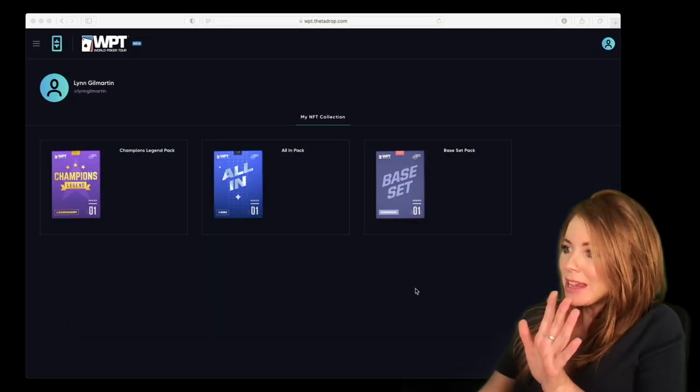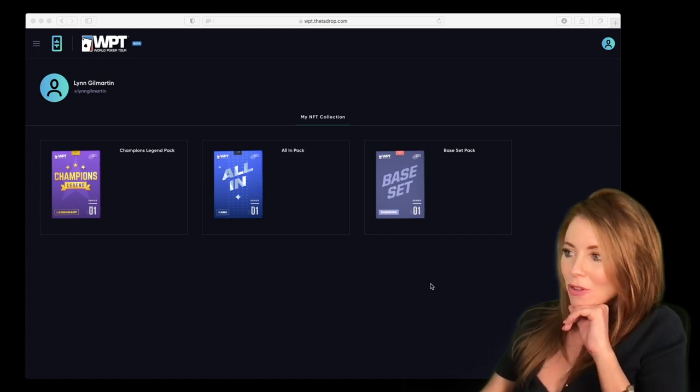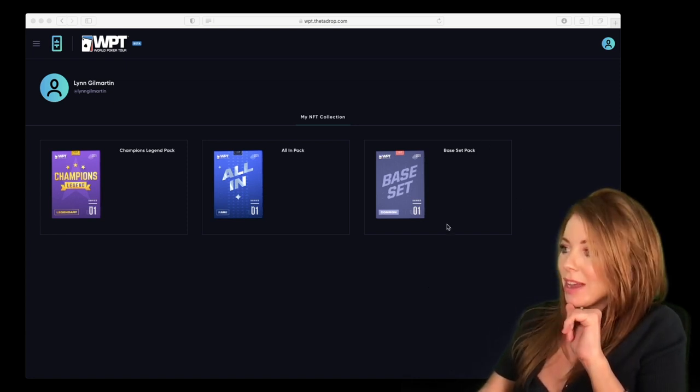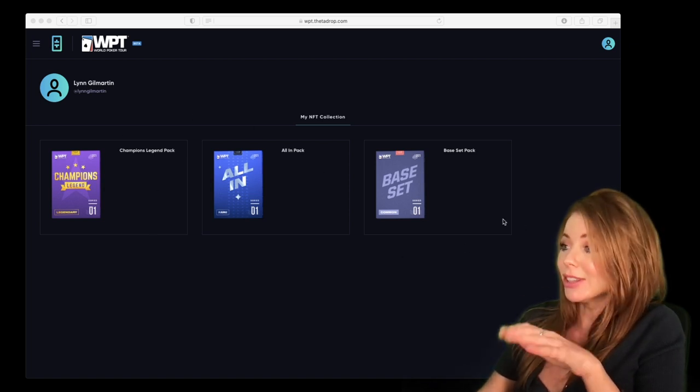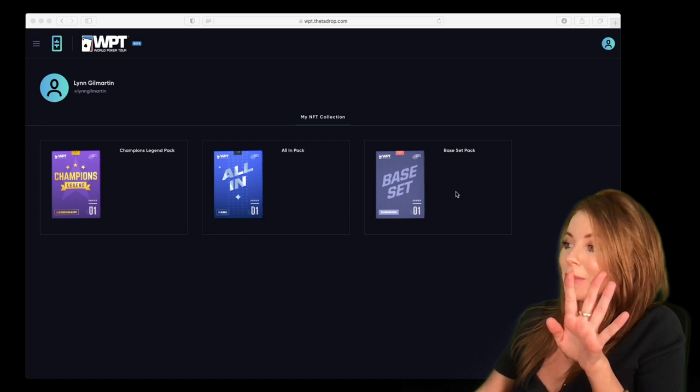So I've got three packs here from the first drop. There are three drops in total. I've got the base set pack, the All-In pack, and the Champions Legend pack. Let's start with opening the base set pack.